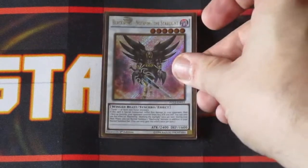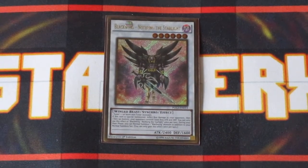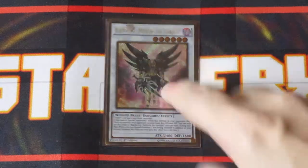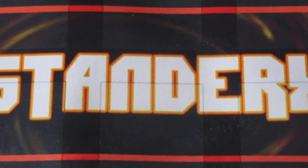Blackwing Nothung the Starlight — another great card. Summon this out and you hit your opponent with 800 points of effect damage, which is pretty awesome, especially if you use Upstart Goblin somewhere before it comes out. But the really awesome thing is that while this guy is face up on the field, you get an additional normal summon of a Blackwing monster. With multiple Nothungs on the field, that's multiple searches of cards to get into your hand — so critical to have in this deck.